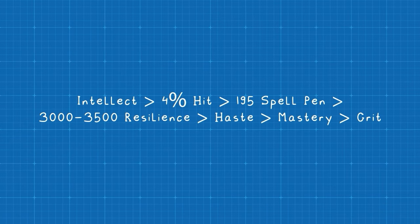First, let's go over stat priority. You're going to want as much intellect as possible, which you'll naturally acquire through your gear. You'll then want to reach your 4% hit cap — remember you get hit from Spirit, and if you're a Draenei you'll only need an extra 3% hit. You'll then need 195 spell penetration to ensure your offensive spells are not resisted. After that, you'll want 3,000 resilience, although more is always better as you'll likely be the kill target. Finally, get as much haste as possible, and fill in any gaps with mastery and then critical strike.